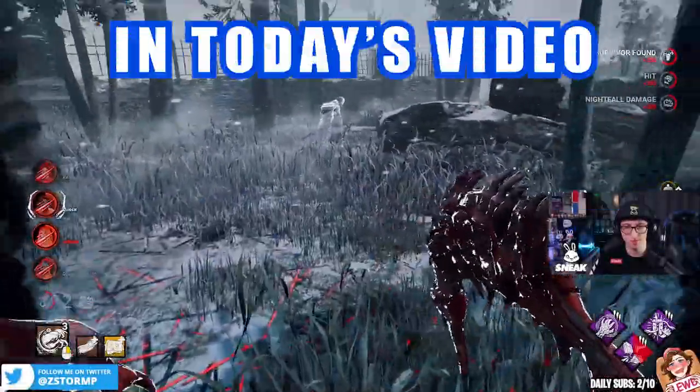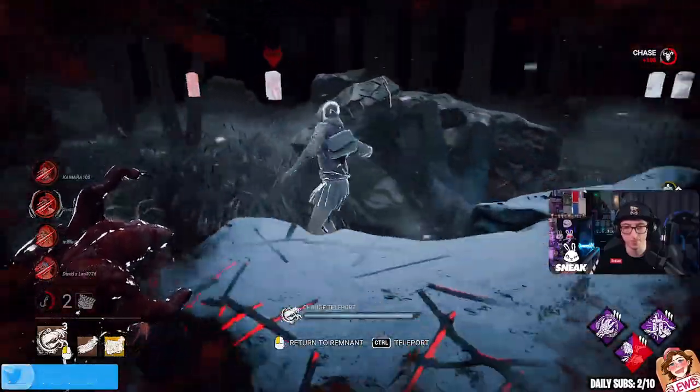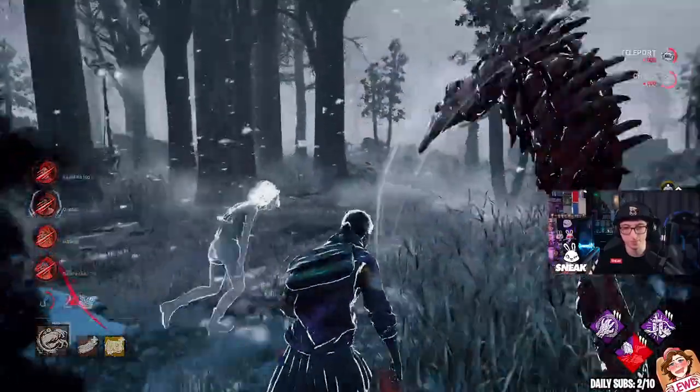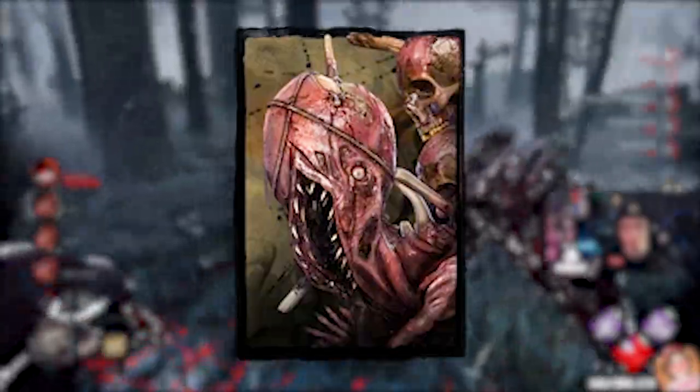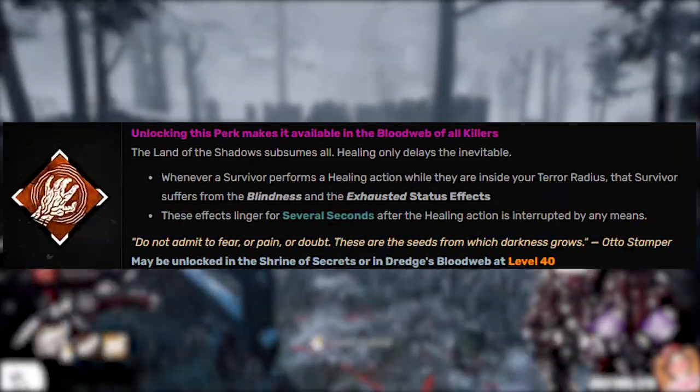What up everyone, my name is Tom and today's video is going to be an interesting one. In this video we're going to be against these gen jockeys. I wanted to escape as quick as possible against my adept Dredge. The build is going to be Dissolution, Darkness Revealed, and Septic Touch.